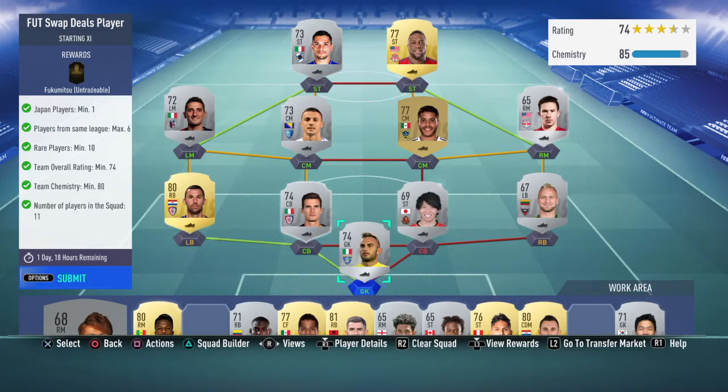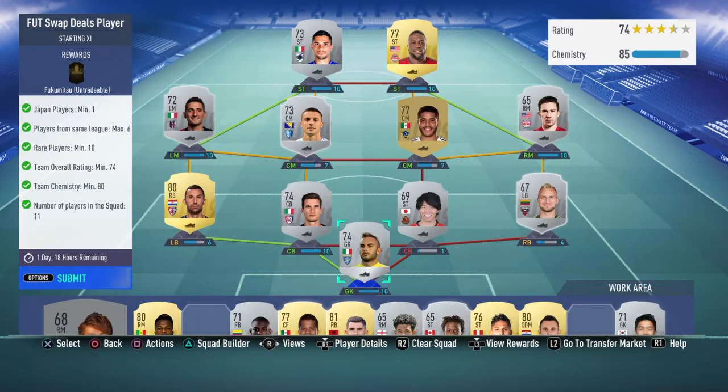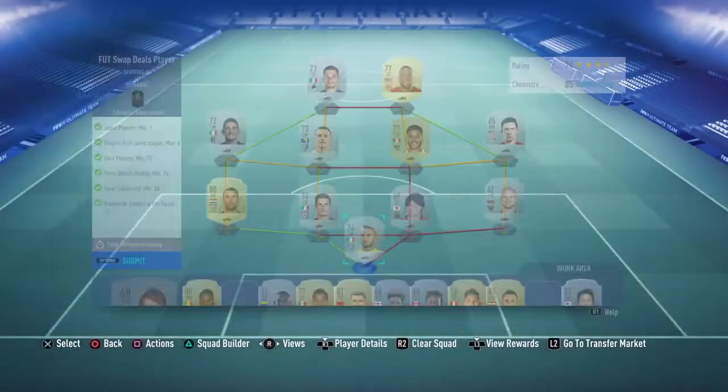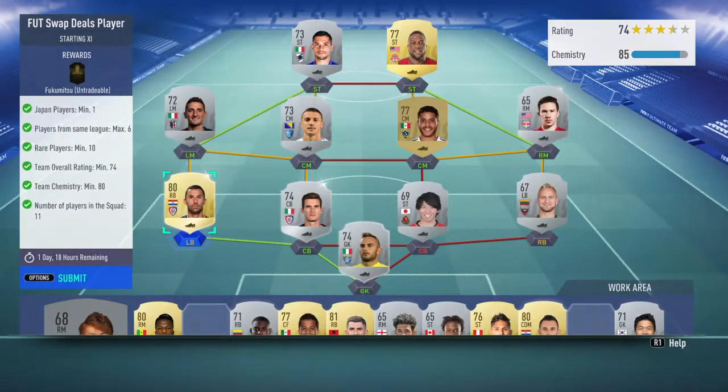Anyway, the second Foot Swap Deals card requires one Japan player, players from the same league, maximum six rare players, team rating only needs to be 74, chemistry 80, and 11 players in the squad. The way I've gone with this is using a couple of players from the Italian league — six players in fact.